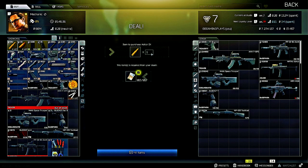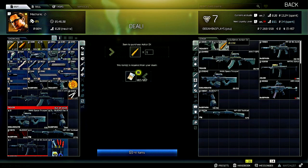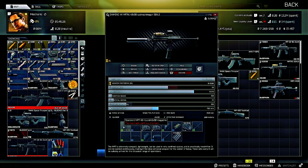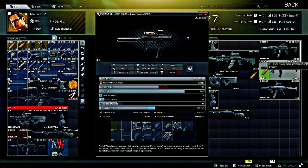Now we're at the HK MP7A1 — this uses 4.6x30mm Action SX ammo that we can purchase from Mechanic. Load it up into the magazine and chamber another round. You'll rinse and repeat this process for all your weapons.